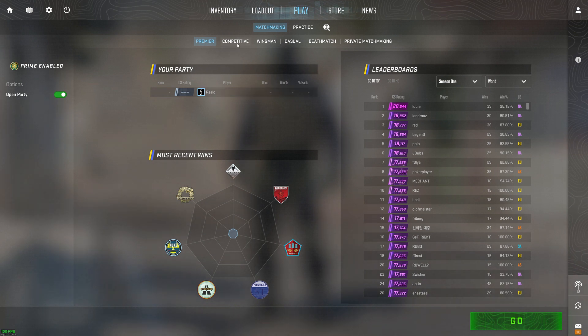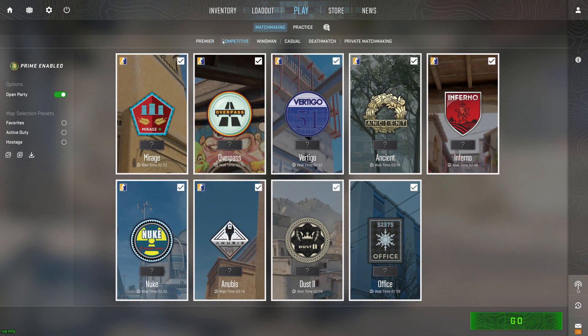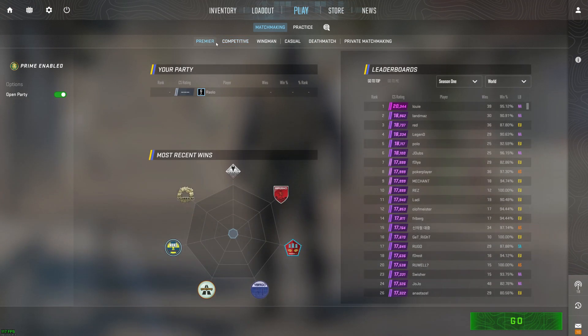Let's talk about the map selection process, which is where things get interesting. In premiere mode, teams get to choose their battleground using a majority-rules-based pick-and-ban system. This is a departure from the usual competitive mode, where players individually select the maps they want to queue for. It's all about teamwork and collaboration here.